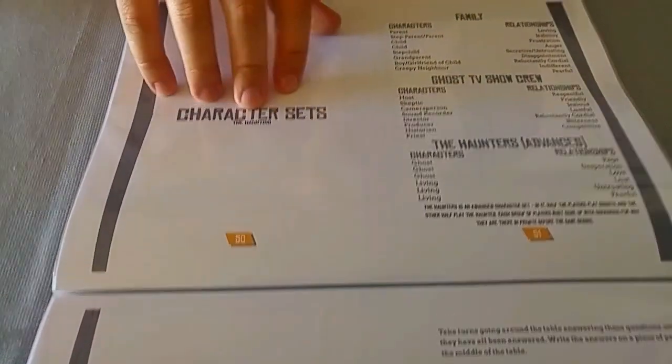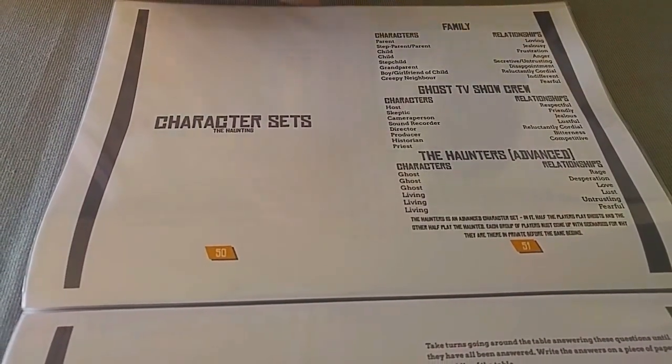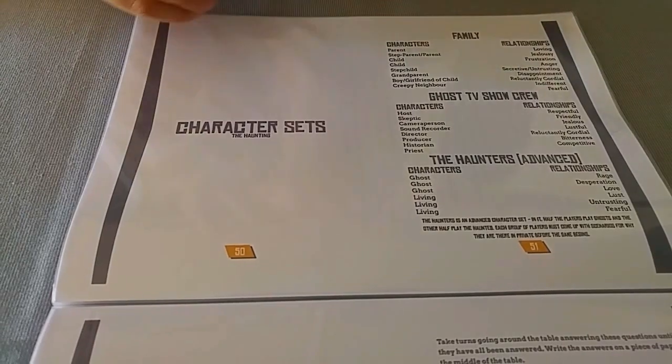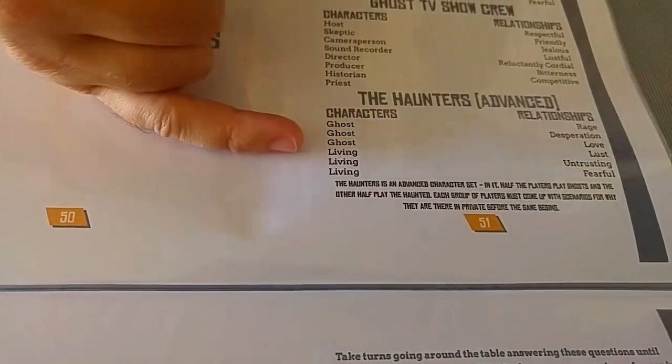The character sets for The Haunting are pretty exciting. You can be the family unit moving into the new house — parent, step-parent, child, step-child, grandparent, even the boyfriend or girlfriend sneaking in through the window at night to visit the teenage son or daughter. You can also play as the crew of one of those ghost TV shows, with roles like the host, the skeptic, the camera person, the historian, and the priest burning sage and blessing the house. There's also an advanced variant where half the players play the haunters or ghosts and the other half play the living, leading to very interesting stories about how the ghosts influence the scenes of the living characters.